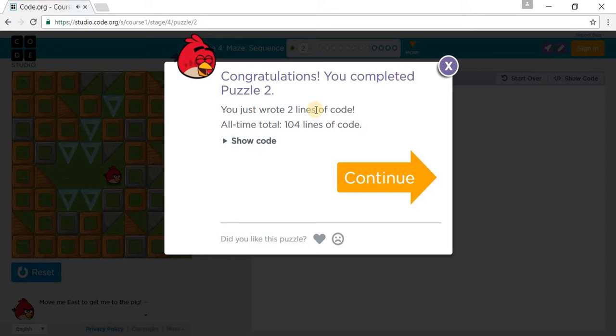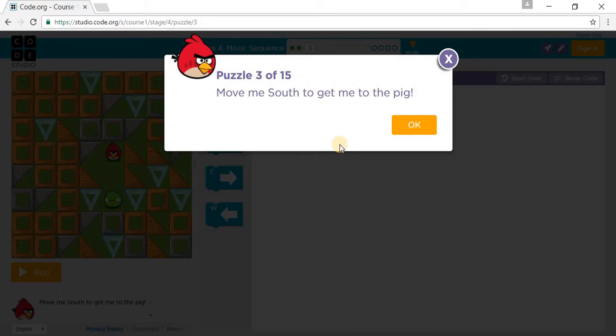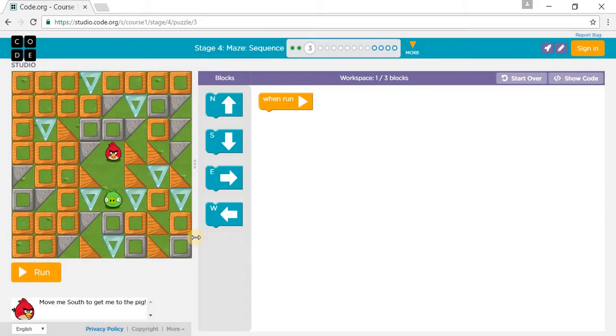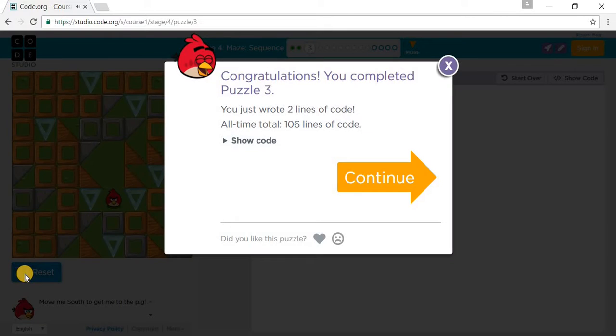And we continue with puzzle 2. Let's go to puzzle 3. We need to go south to get to the pig, so we need to go one south and another south.